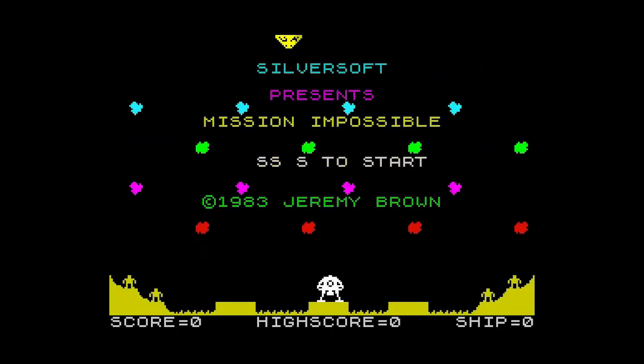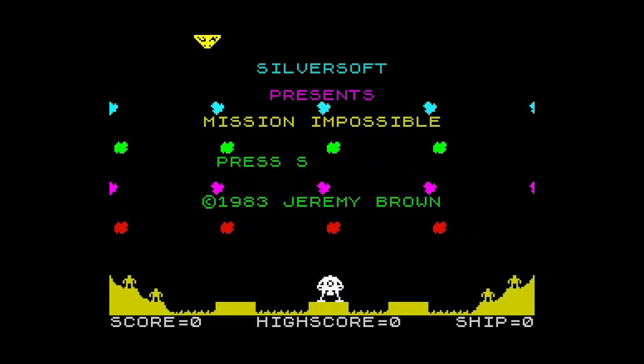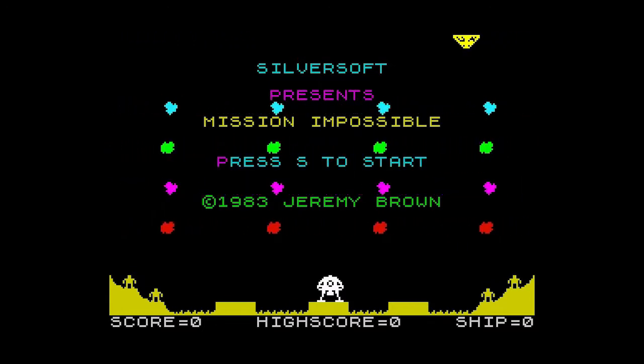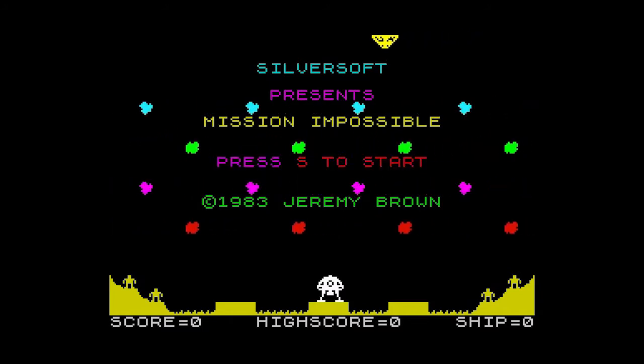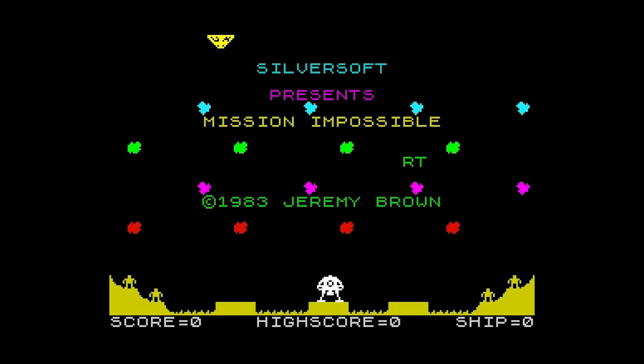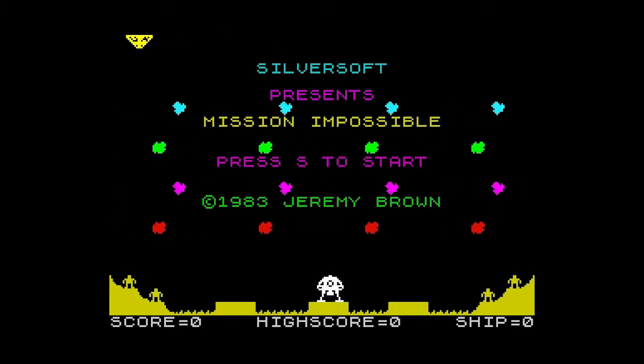The mothership is at the top of the screen, there are four miners to rescue at the bottom and lots of meteors. The controls are easy enough: Z and X for left and right, and space to fire your booster. This is needed to slow your ship down to get a soft landing, otherwise you'll crash.